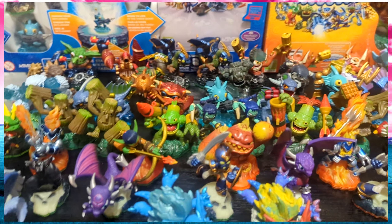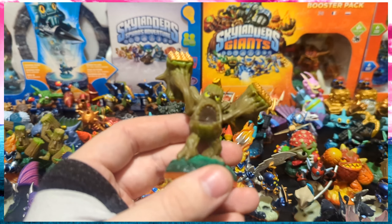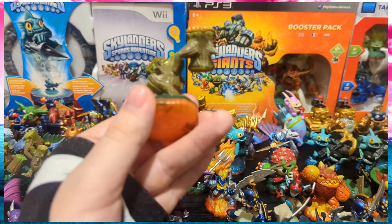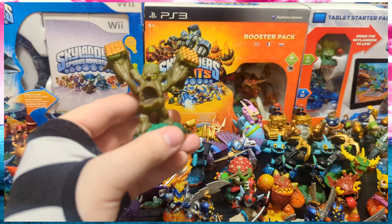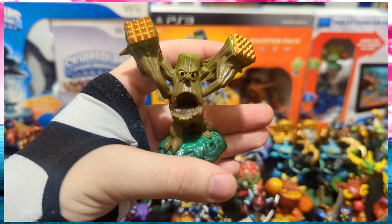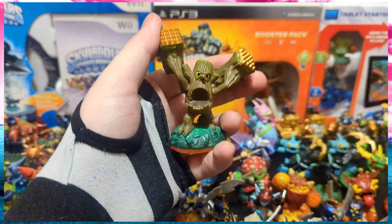The only other one I want to point out is Stump Smash. This was the first Skylander I actually bought after getting the game. I had Skylanders Giants Wii with the starter pack — so that's Cinder, Jet-Vac, and Tree Rex. I went into an HMV while I was in London for the Christmas holidays, and they had a ton of the second series of Giants figures. One of those was my boy Stump Smash. Even though I already had a life element character because of Tree Rex, this guy really spoke to me. I don't know why I like Stump Smash as much as I do — this guy's great, he has some of the more fun moves.